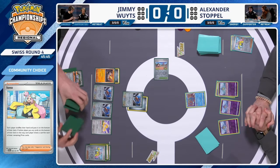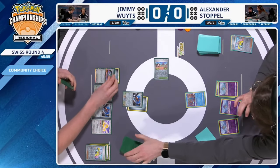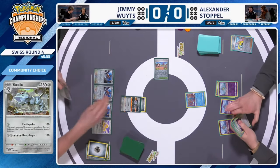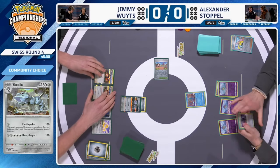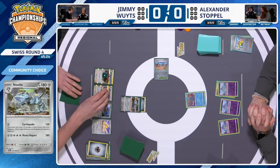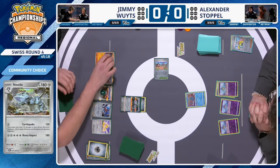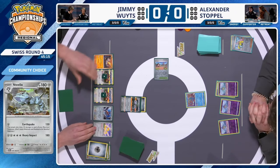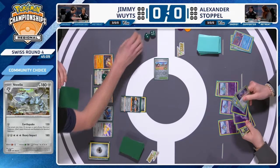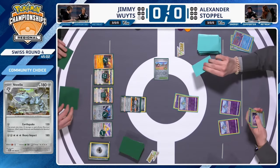Earthquake is such a strong attack — 180 HP Steelix doing 130 damage for one energy is incredibly efficient as a one-prize Pokémon. The Doduo in the active has a free retreat cost. Steelix hits the active — Jimmy uses Zooming Draw, putting one damage counter on the left Dodrio to draw a card, and does it again for another counter and draw. Then a little seismic activity — Jimmy uses Earthquake, takes his first prize card. Three damage counters go on all of Jimmy's bench Pokémon.